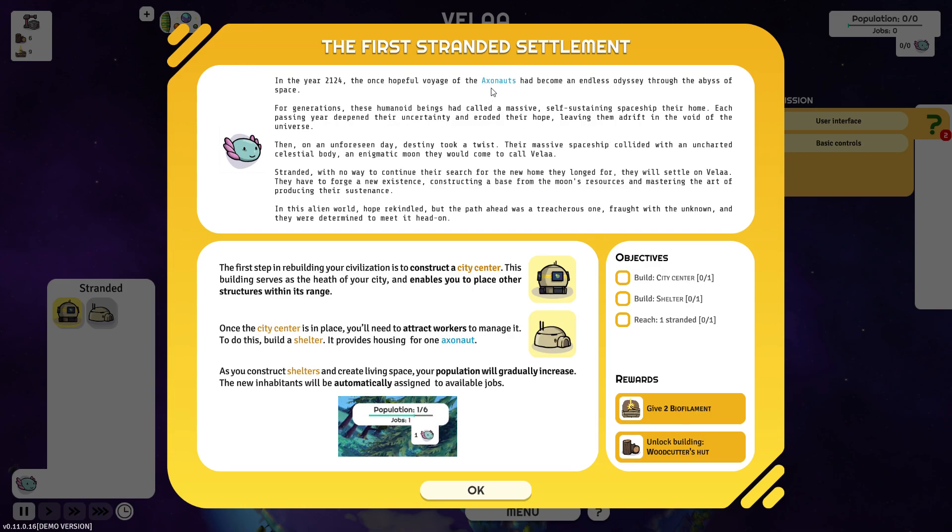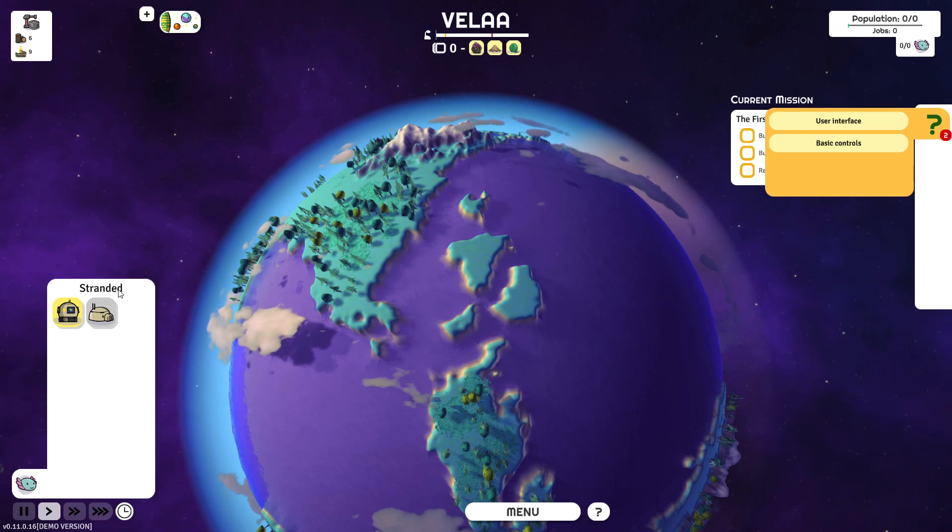Axonauts... Destiny, Alien World. Construct a city center, then a shelter, then reach one stranded. Okay, easy enough.